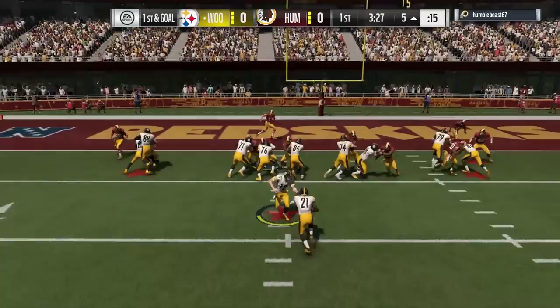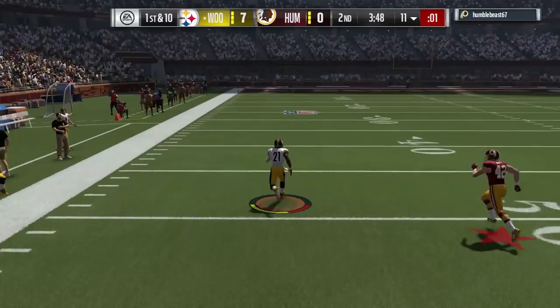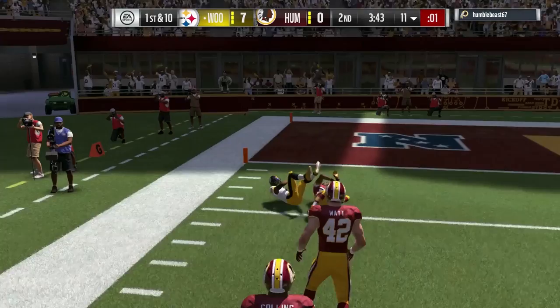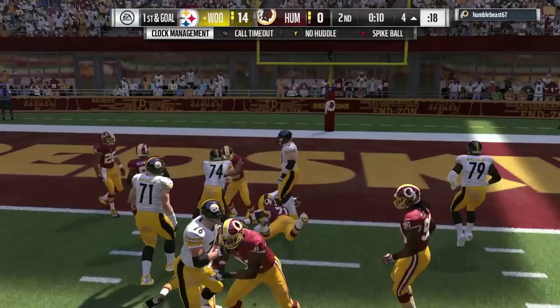Zeke right now is at 225 pounds. Fournette's 230, so five pounds difference isn't that much. One inch in height between the two, but really the only times you don't want Elliott on the field is when you're rotating your backs to keep him fresh. This is kind of slow for 99 — he gets caught, but it's kind of an angle thing, so that's like a real life football thing. People get caught on angles no matter how fast they are, but he will fumble the ball even though he's got very good carrying — 99.